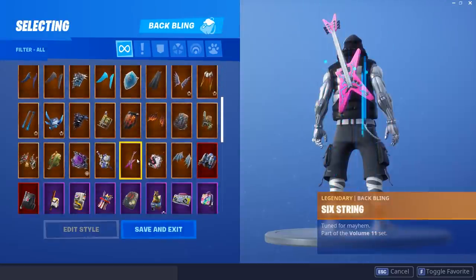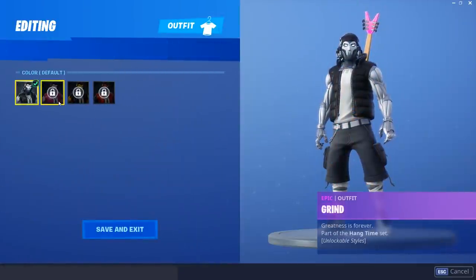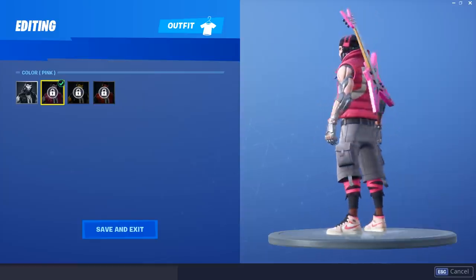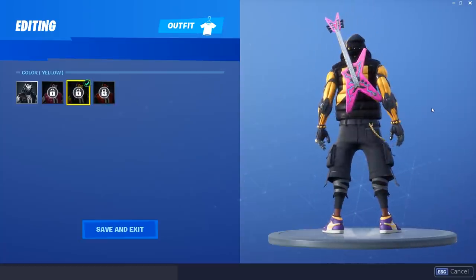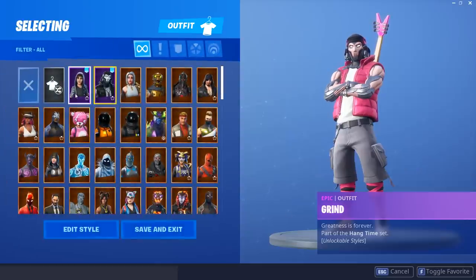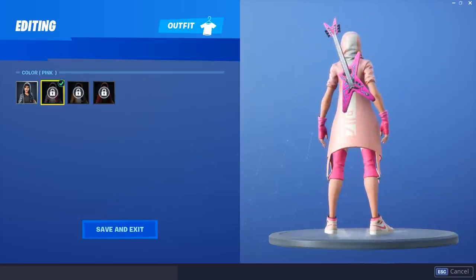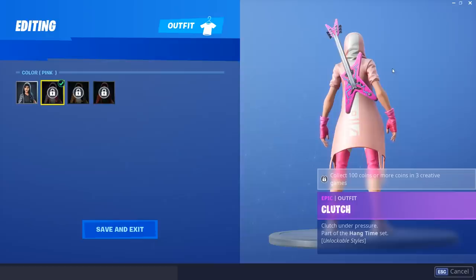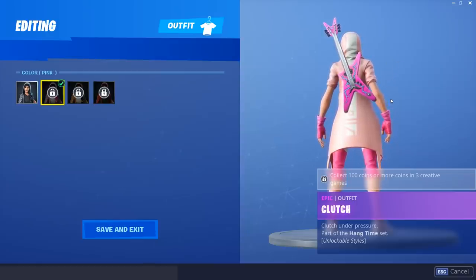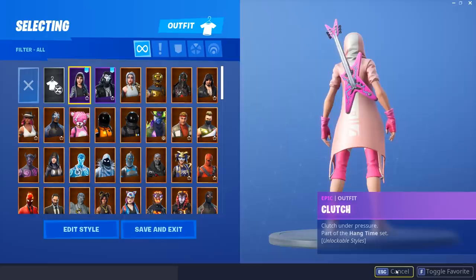Now the six string back bling — I forgot to add this one and it looks great. On the male skin, really only the pink style looks good — every other style is pretty poor with it. But then on the female skin it looks absolutely great. The pink style with the six string has got to be one of my favorite combos in the entire game. This right here is perfection — a 10 out of 10 combo. I love this so much.